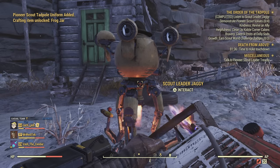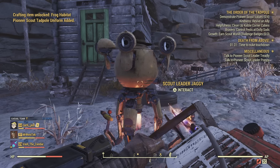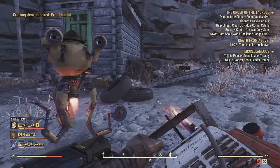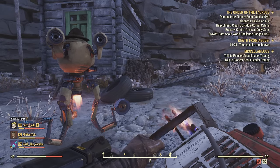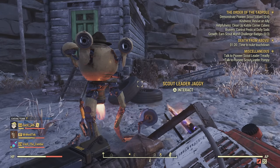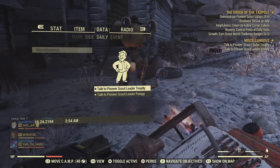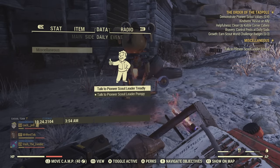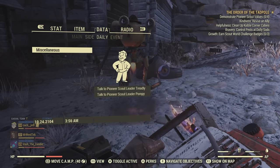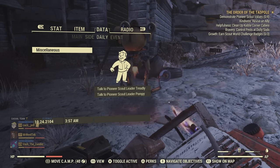When he's done talking, he's going to give you the Order of the Tadpole quest update and you're going to get some miscellaneous missions. Now this can be extremely confusing. You can just keep both up there, which would probably be your best bet, but if you want to focus on one of them, I'm going to show you how. Once you start this, there are two miscellaneous missions you have to do: bravery and helpfulness.